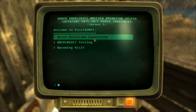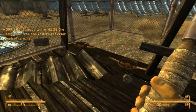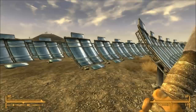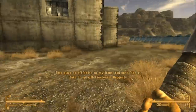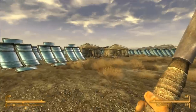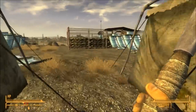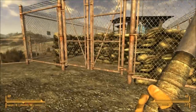Just select to reset the mainframe connection. Now go to the other terminal. You'll find some hostile dogs here — just kill them and activate the second terminal. It's the same as the last one.